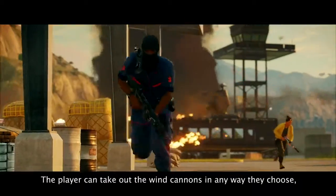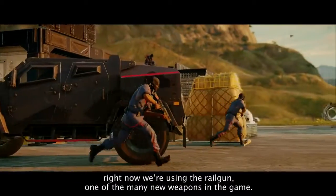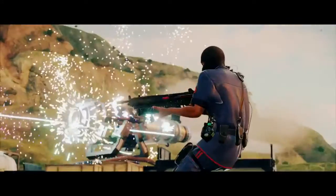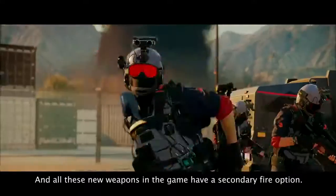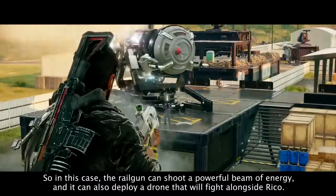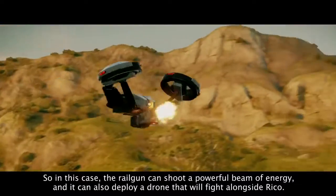The player can take out the windcans in any way they choose. Right now we're using the Railgun, one of the many new weapons in the game. All these new weapons have a secondary fire option. In this case, the Railgun can shoot a powerful beam of energy, and it can also deploy a drone that will fight alongside Rico.